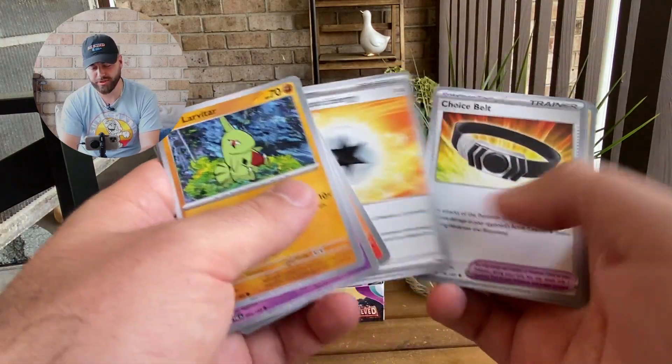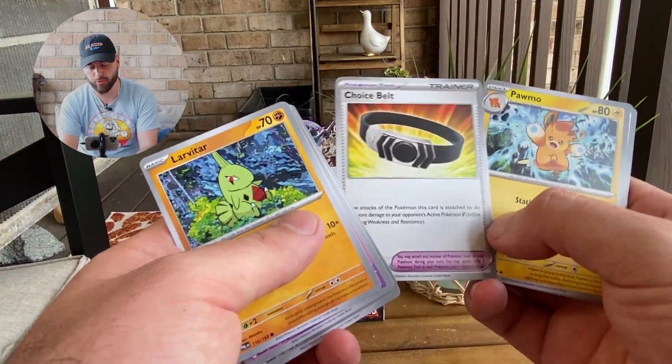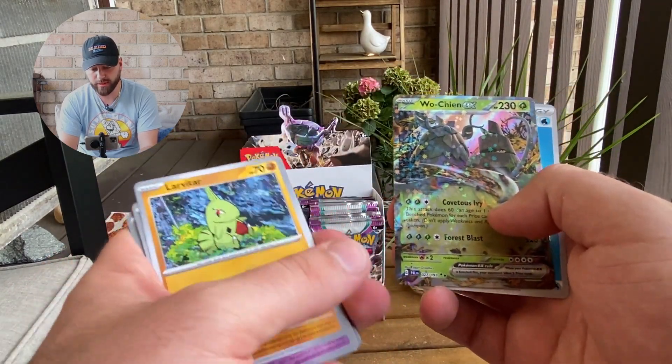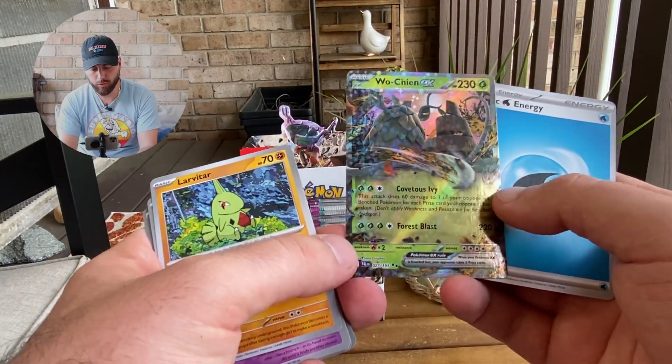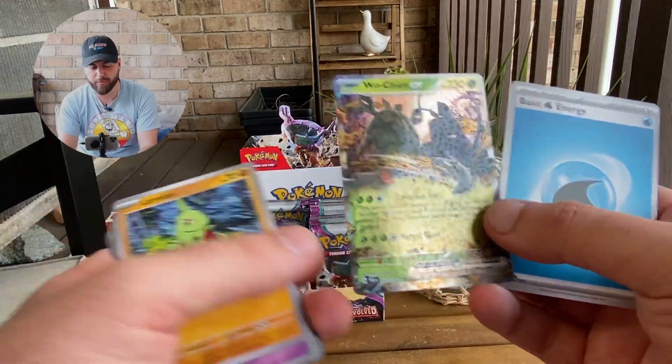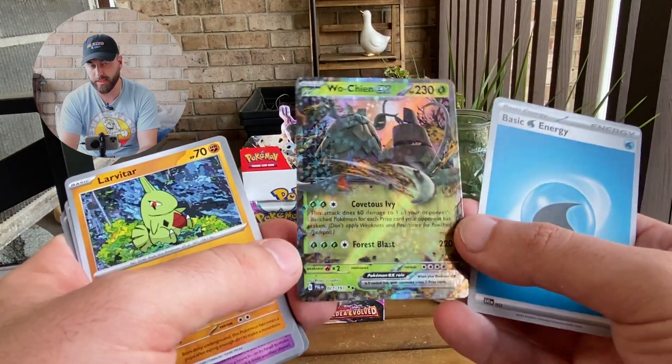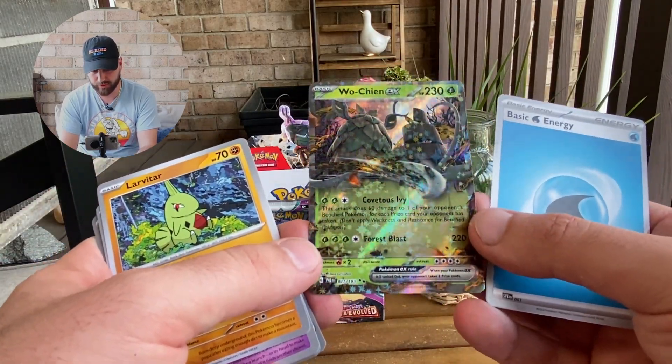Hopefully this cold streak doesn't continue. A nice Choice Belt, which is a cool reprint. A Pomo, a Voltorb, Hoppip, and a Woichain — Pokemon that I actually didn't catch in the game. I kind of just beat the game and didn't do too much post-game, which I have to get back to. But this is a really nice looking EX.